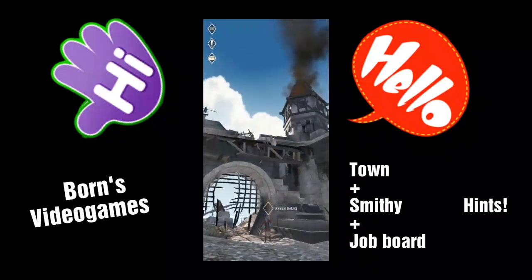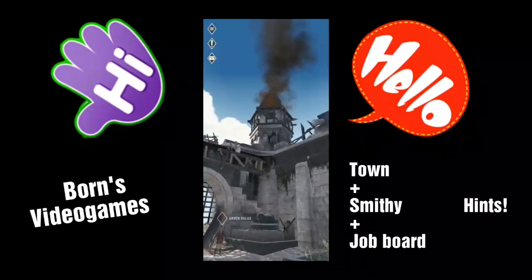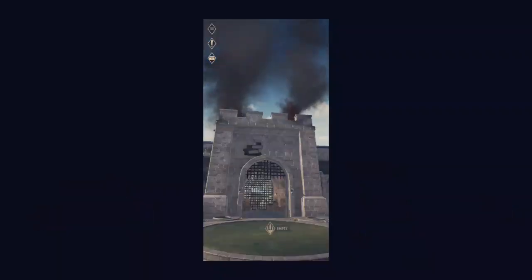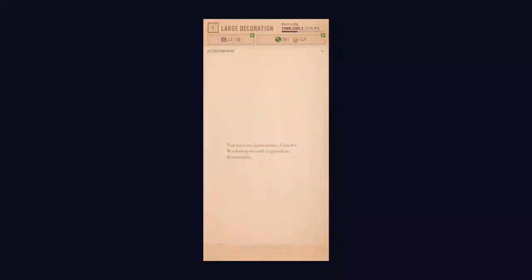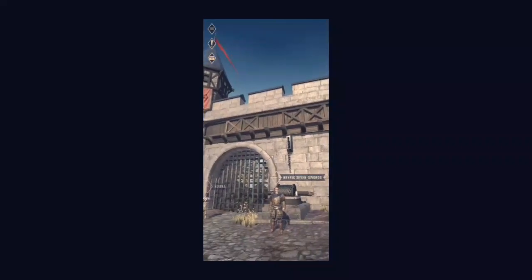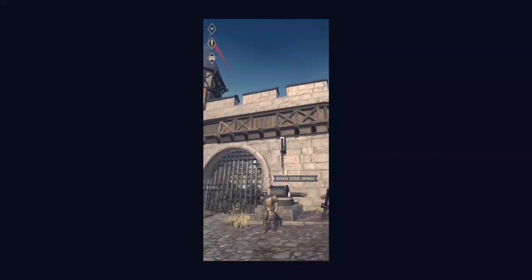Until you upgrade your wall, it will be a heaping pile of mess and utterly smoldering. Your main gate is the mantelpiece of your city and can be upgraded. You can improve your castle wall through upgrading to timber, stone, or castle, at the cost of materials and gold.